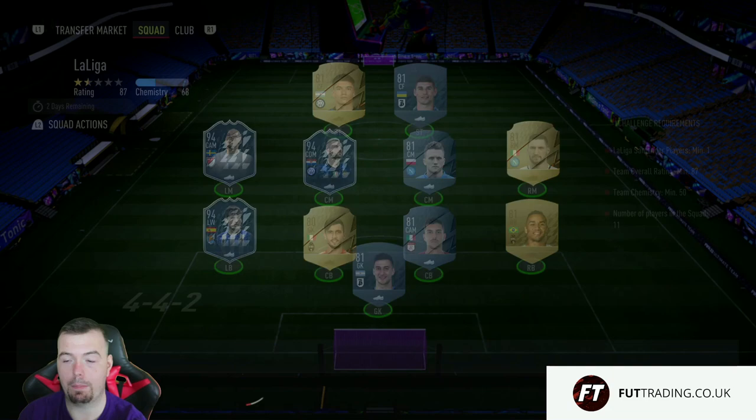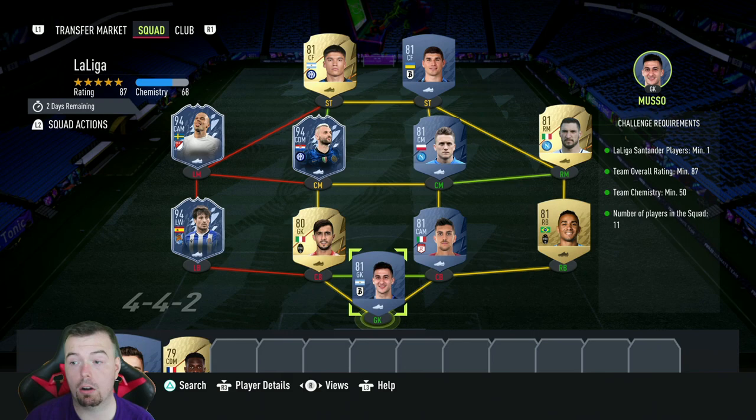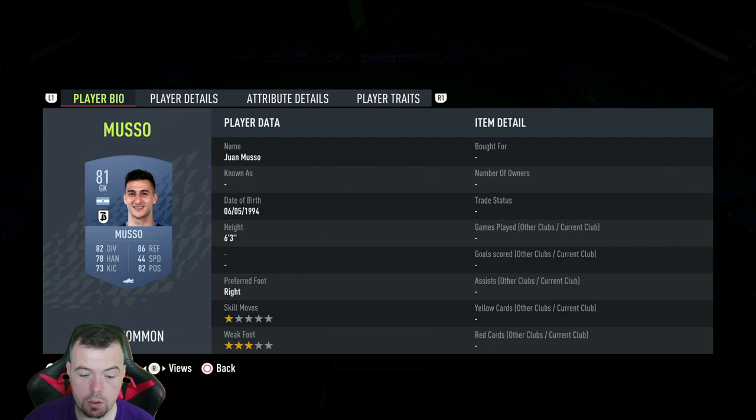You get a small prime gold players pack, which is a 22.5k pack. Then the La Liga SBC — you need one La Liga player. I've used David Silva again because he's one of the cheapest 94-rated players. Team over 87 — we're smack bang on 87. Team chemistry of 50, we're on 64. No position change, loyalty, 11 players in squad. I went Italian league again — one of the cheaper top-five leagues. Brozovic, Lundberg, and David Silva were all the same price.